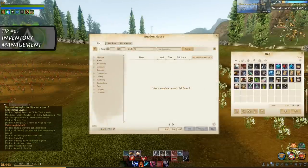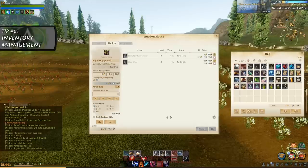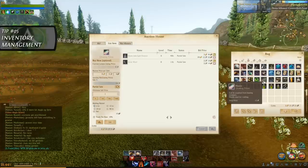A quick way to reach the auction house, even when you're out in the wilds, is to press P on the keyboard. This will open your auction house and you can use it from here.